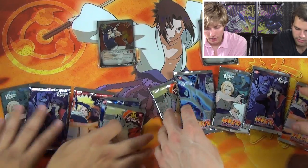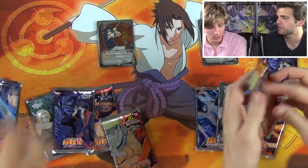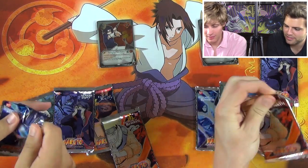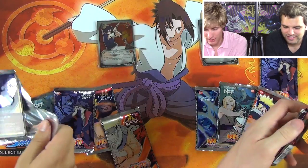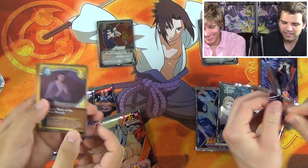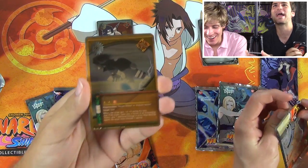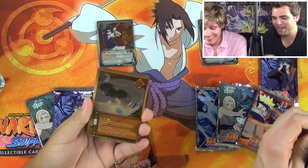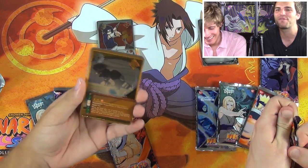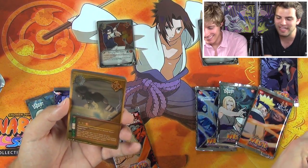I'll start with my Sasuke pack. I got Secret Mark of the Branch — and a super in the first pack! Chidori, baby! No way! In the Sasuke tin, from the Sasuke pack! This was the most epic card for the longest time in the first six sets. I still remember people using this card because it gave plus five.